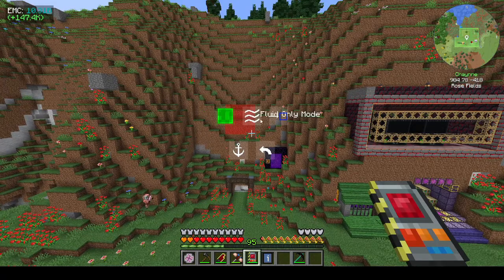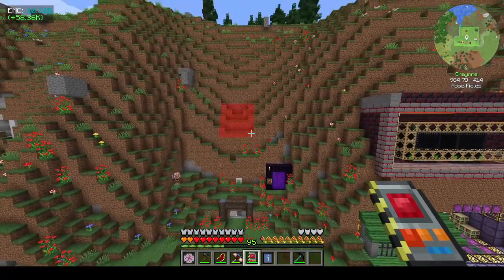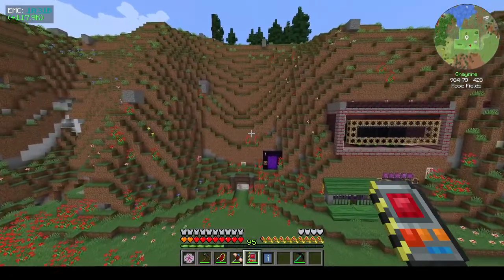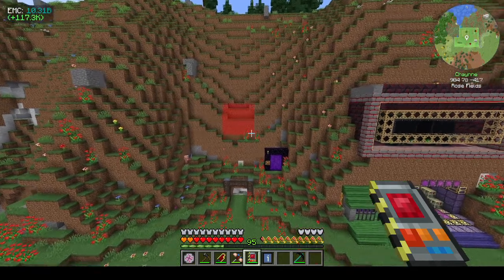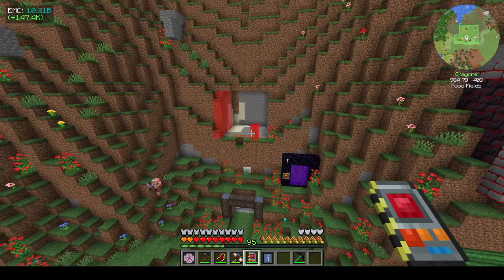You press G to get the overlay menu — same as all the gadgets in the building gadgets. Hold down G to see the GUI; you have show overlay, fluid mode, only ray trace fluid — I have no idea what that means. There's also an anchor option, and undo — that's where you find the undo button. You can operate from pretty far away; if you wanted you could fly down to bedrock.